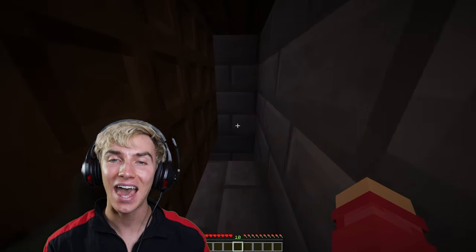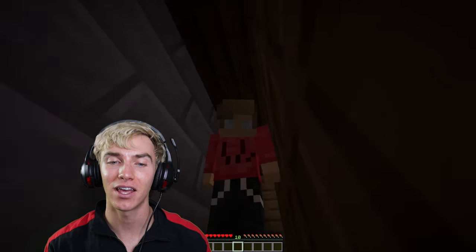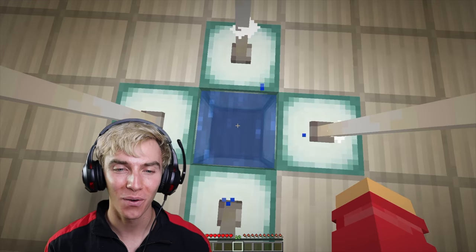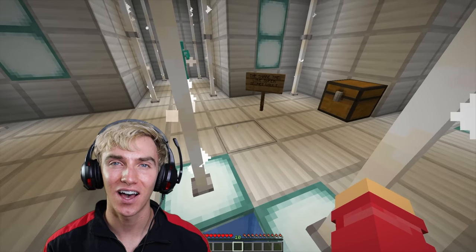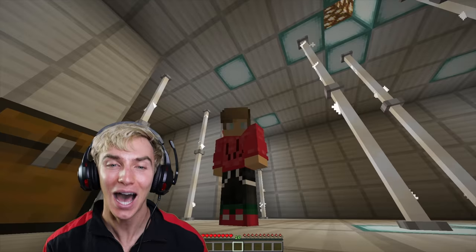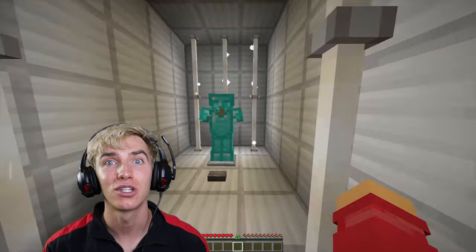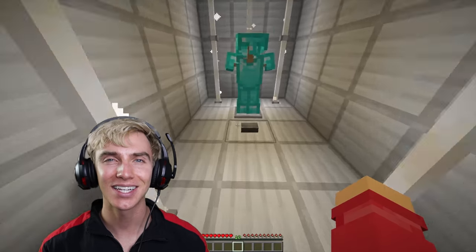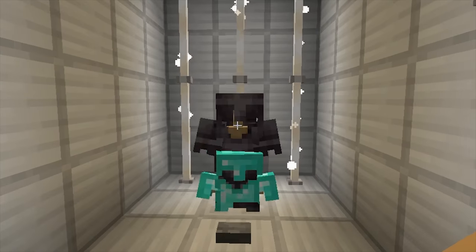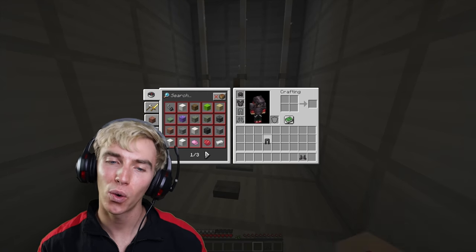You go up past the library and behind the library there's a secret trap hidden room - no one would ever find this. There's a secret tunnel down here. Say hello to the Share the Love super secret vault! This top secret underground safe house bunker has everything you need to survive. First on the list we need armor - if I don't want the diamond armor, I can click this button and get Netherite armor. Let's equip some awesome armor.